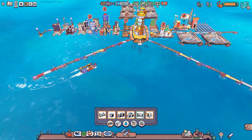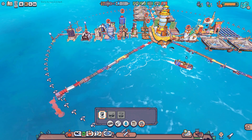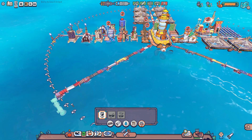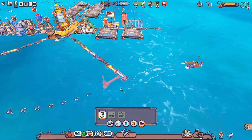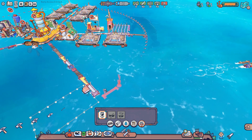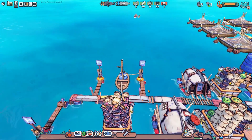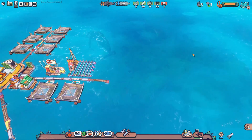We're up to 21 water now. I'm looking for moorings — we could build four of them: one here, one here, one here, and one here. Four moorings right there. Once those four are done we can go ahead and remove the old three. That's used up a lot of our plastic but we're going to gather more from this area, so let's speed up time.